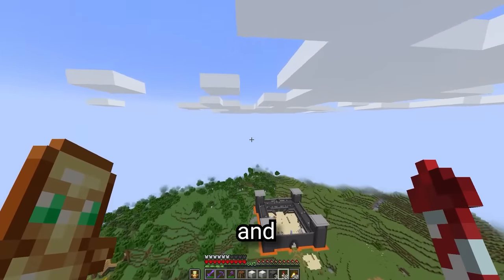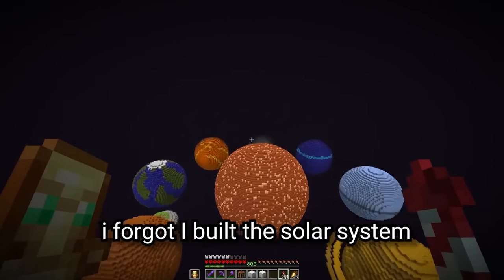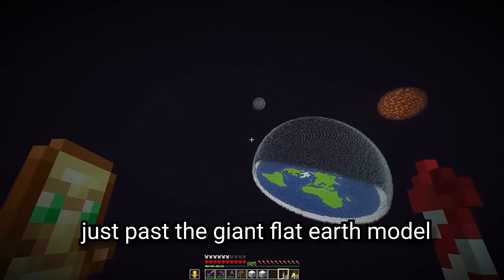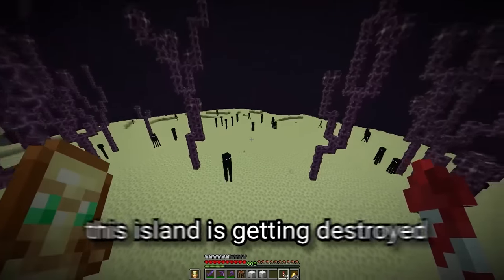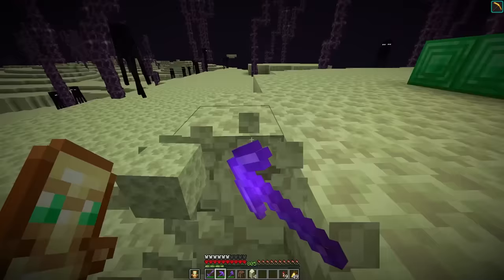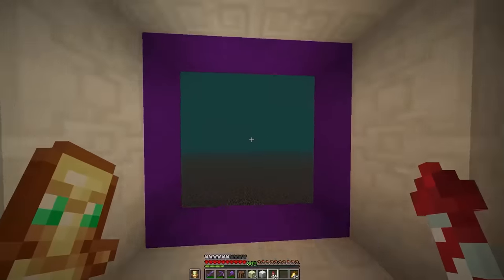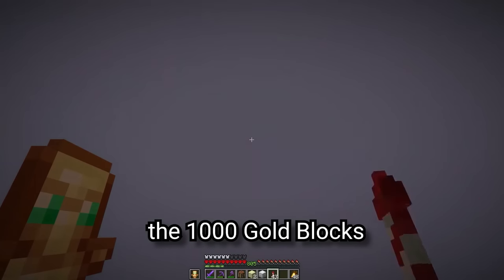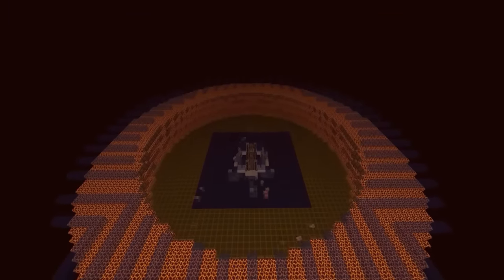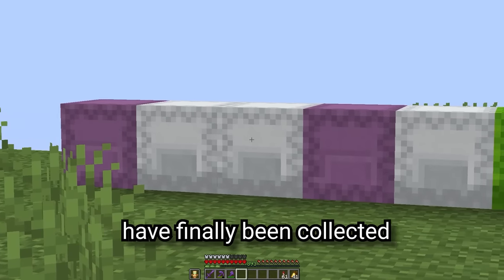There's only two different blocks left now. The next one is 1,146 endstone — I forgot I built the solar system where the end island was, so I'll fly past the giant flat earth model. This island is getting destroyed. And finally, the one I've been dreading — the 1,000 gold blocks we need for this build. I'm going to have to sit here all night. And by the morning, we had all the gold we needed. So all of the blocks have finally been collected.